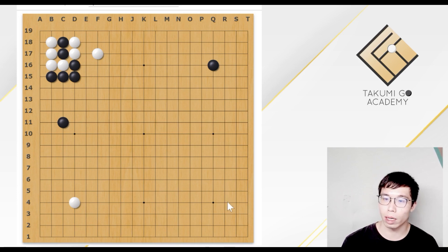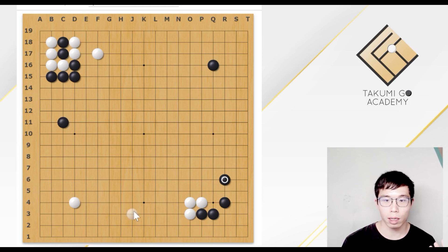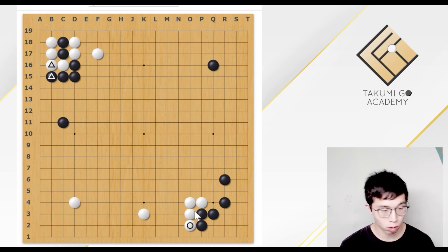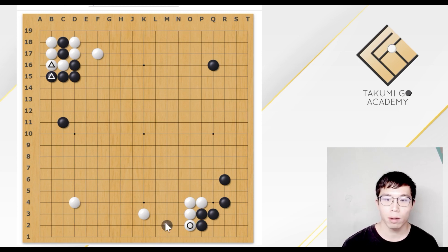For example, let's see this variation. This shape looks like this one — they are similar. Then Black extends and this block was exchanged as this move and this move. Normally, we believe this exchange in the opening should be better for White, because White prevents Black from playing some kind of invasion here by getting this block, and White becomes more solid. However, Black sacrifices 2 Black stones here.